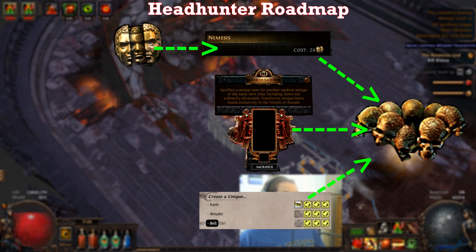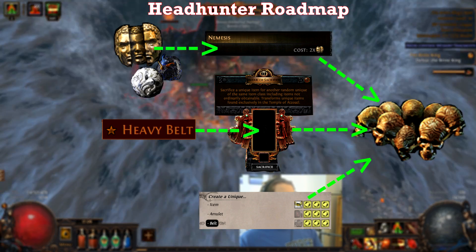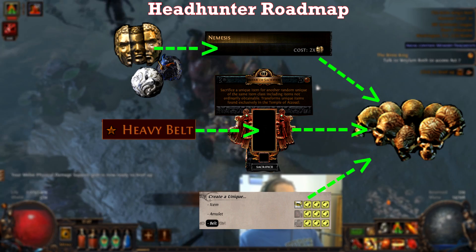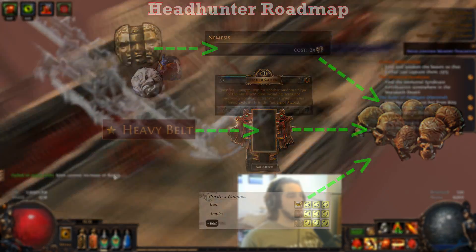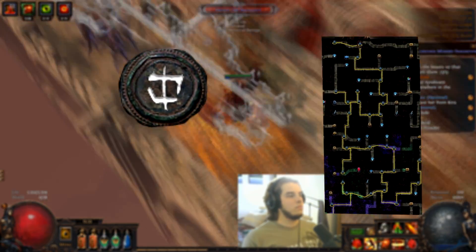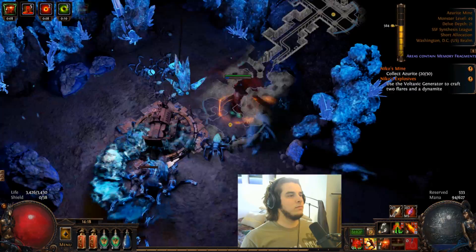These chaos orbs will be used to run Nemesis maps, which cost two chaos each. I'll also need chance orbs, scour orbs, and unique belts, because the unique belts will be sacrificed in the temple, and the chance and scour orbs will be used to chance regular leather belts inside the Nemesis maps. To acquire all of these necessary items, I'll need to run regular maps and delve a bunch. Delve usually gives quite a bit of raw currency drops, and regular maps will be used for getting unique belts and pretty much everything else.